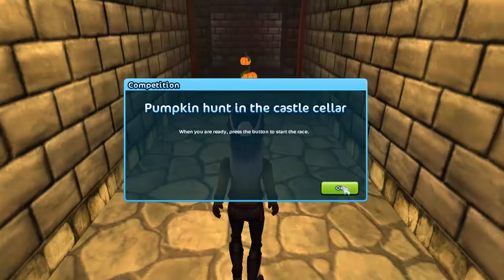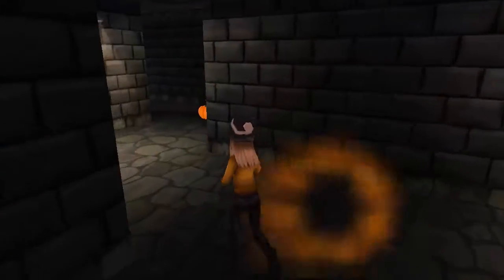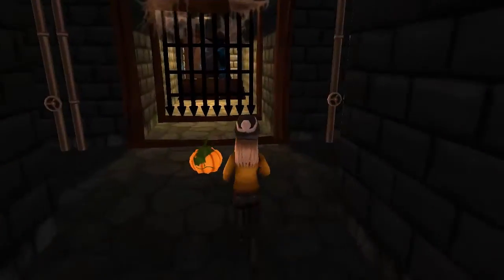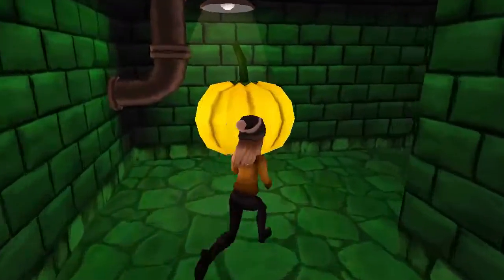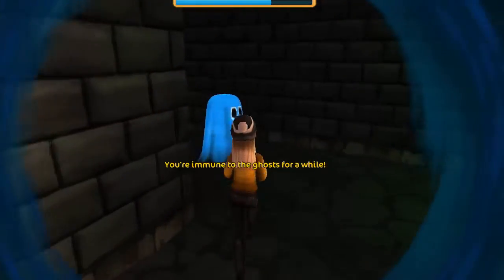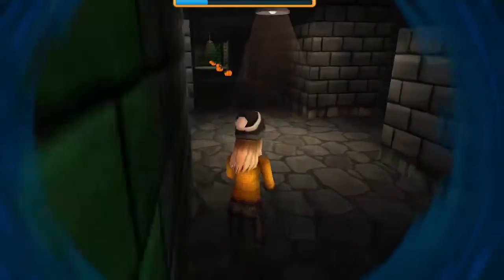Pumpkin hunt in the castle cellar. When you are ready, press the button to start the race. We need to collect all the pumpkins, but we may not touch the ghosts. There was a ghost, and we may not touch any ghosts. Here is how we can get out, and there are massive pumpkins over here which protect you from ghosts. Just be careful that the ghosts won't touch you.